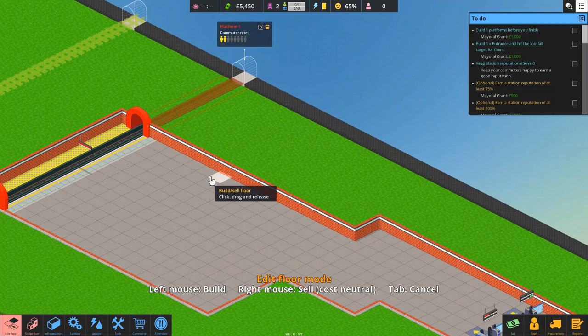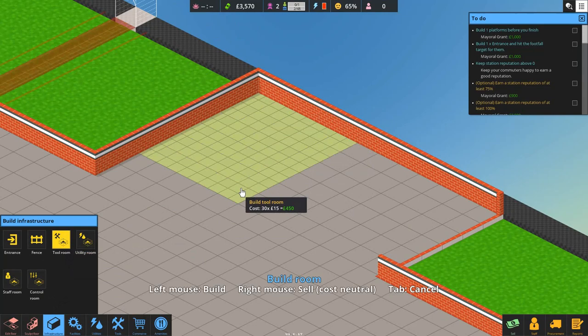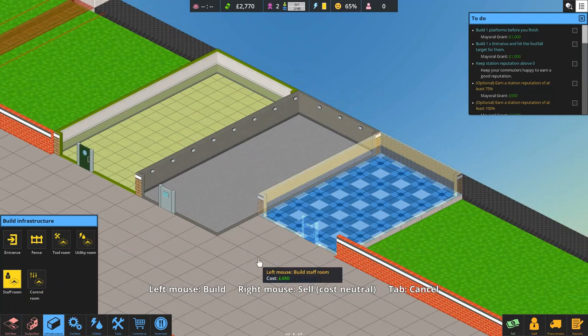We need power first. Let's go Edit Floor — I'm going to edit this floor out by 12 for our staff area. Going to Infrastructure, we'll get a Tool Room — long and thin like that. Then we'll also get a Utility Room — four squares, that's a perfect size. And I'm going to go for a little Staff Room up there for a bit of variety.